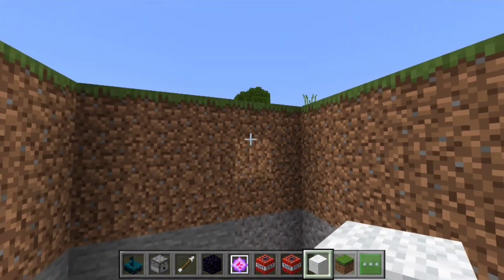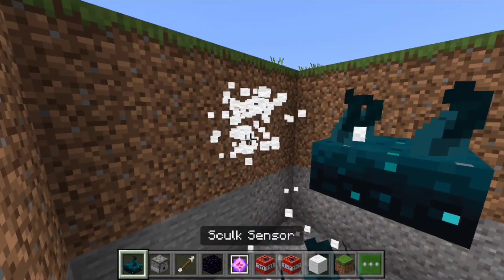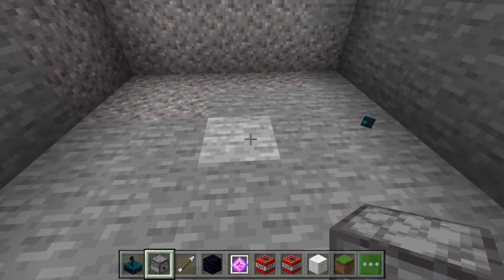After that, this sensor is going to go in the middle one layer underneath the ground, and we want to have a dispenser facing down coming from it. You can destroy the sensor since we're going to be putting it in last.